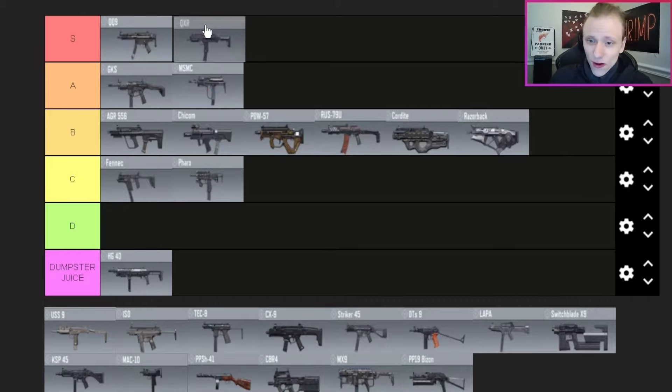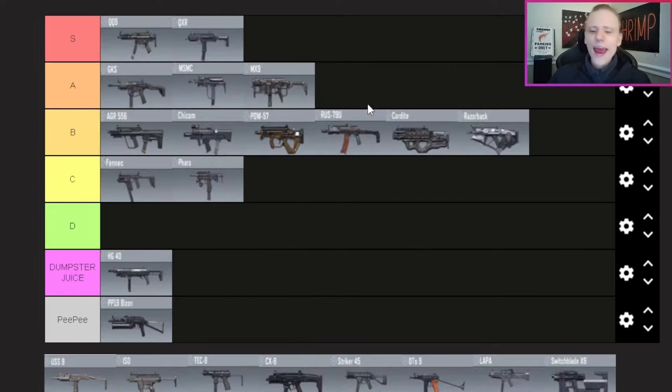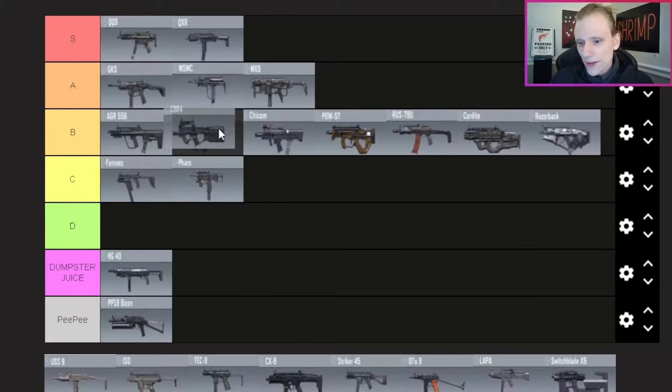The PP19 Bizon — fitting. The MX9 — I'm putting it in A tier. The magazine attachment that does more damage makes this weapon really unique and fun to use. I think it's right alongside the MSMC and GKS, but I'd obviously rather use those two plus the QXR and QQ9 above it. Bottom of A tier is pretty fair. The CBR4 — I'm putting it bottom of B tier. It's good, big magazine, decent recoil, but I just have more fun with the other weapons in this category.